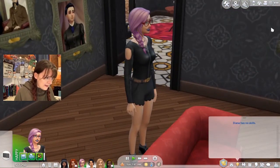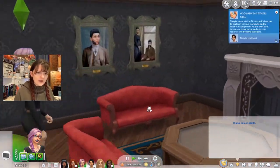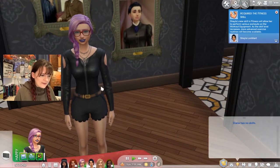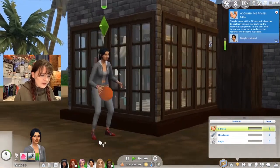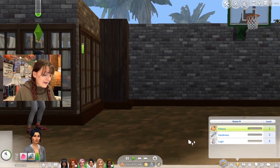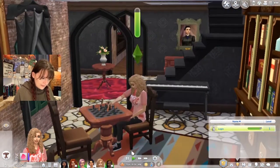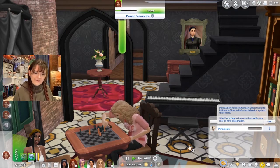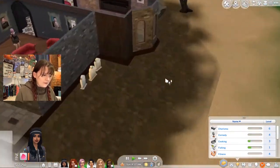Diana has no skills as well — she's watching TV, maybe not as helpful for her early game. She's here to write a book so she's looking for inspiration. Meanwhile Shayla is practicing basketball, getting the fitness skill up. She has handiness 3 which might help her in the competition today, plus logic and fitness. Andrea is playing chess with logic level one, and Acacia has persuasion level one.